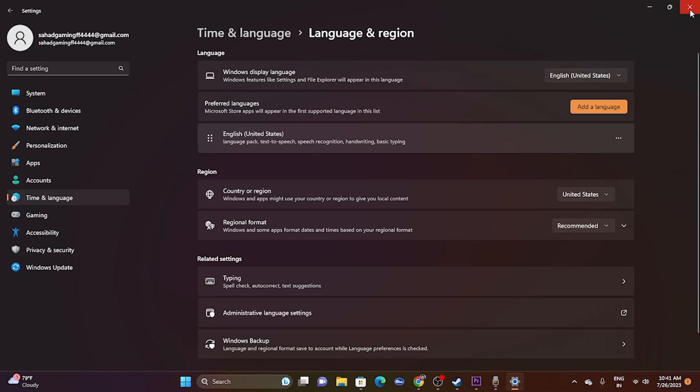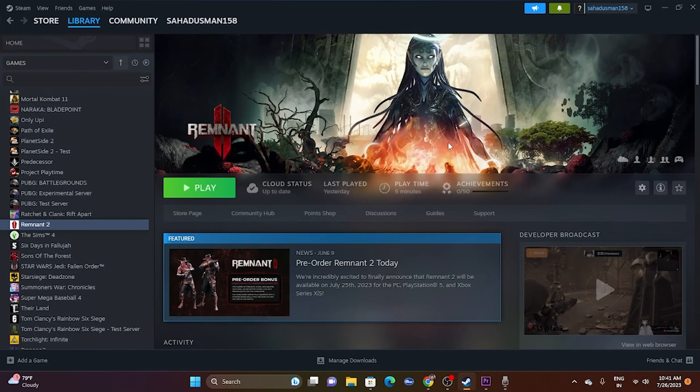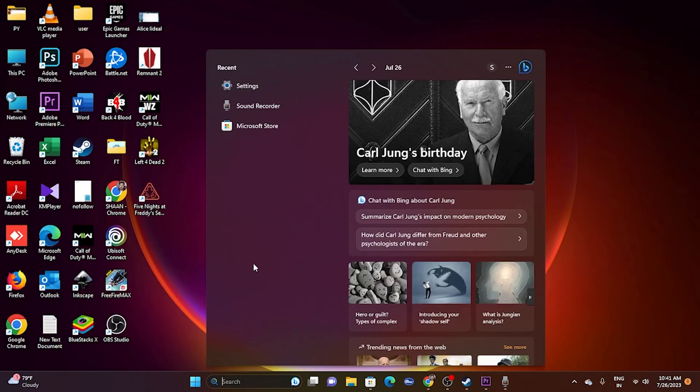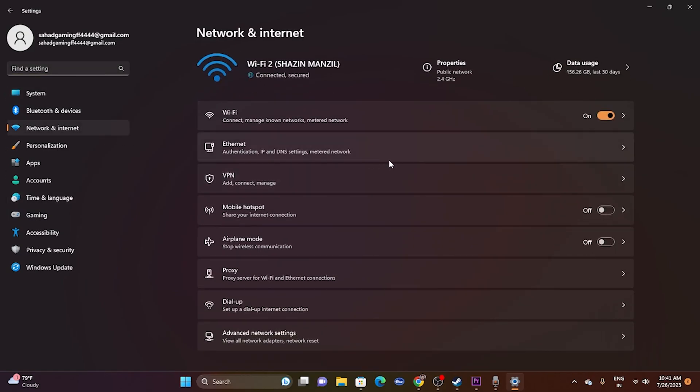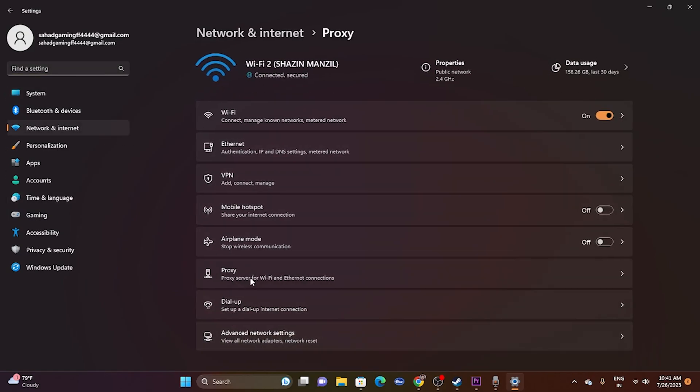The next step is to disable the manual proxy. Go to Settings, then Network and Internet, then Proxy. If the proxy server is turned on, you have to turn it off. Make sure the 'Use a proxy server' option is turned off. A few users on Reddit mentioned that doing this fixed the issue for them.